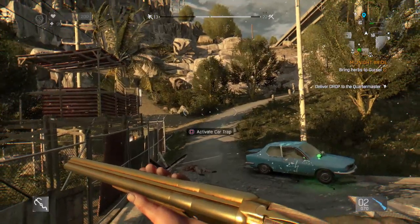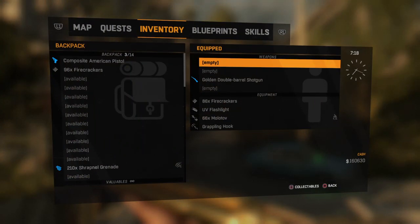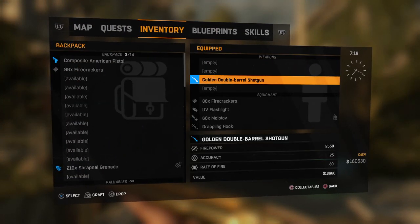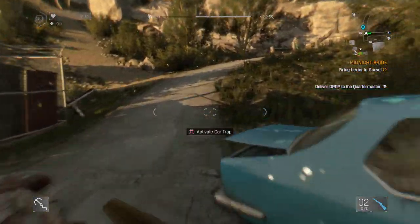Hi and welcome to the Dying Light One channel. In this section, I'm going to show you the golden double-barreled shotgun — firepower 2550, accuracy 25, rate of fire 30, and the cost is 18,660. Let's go and find a zombie to shoot with it.